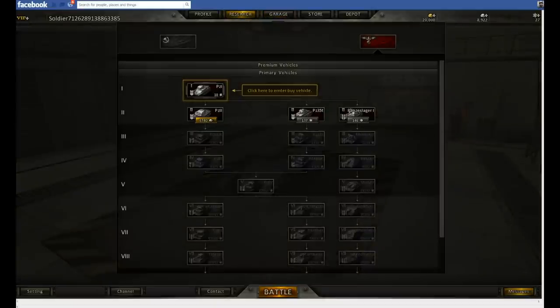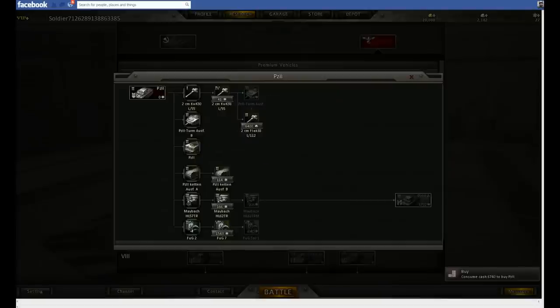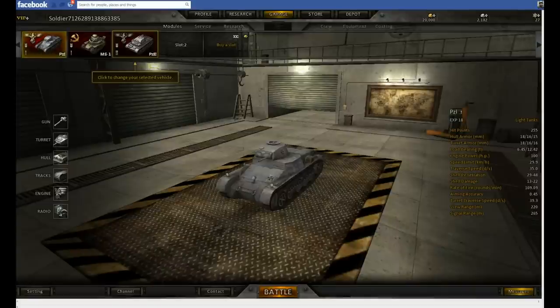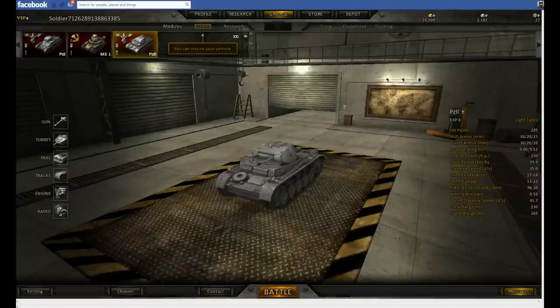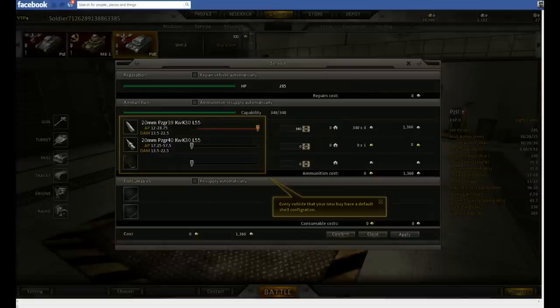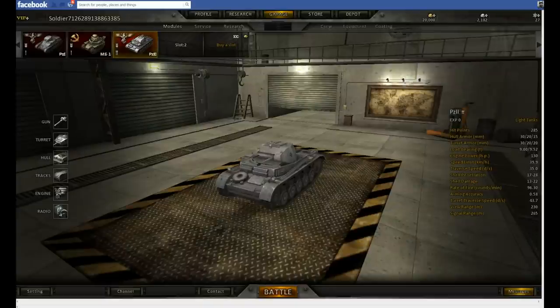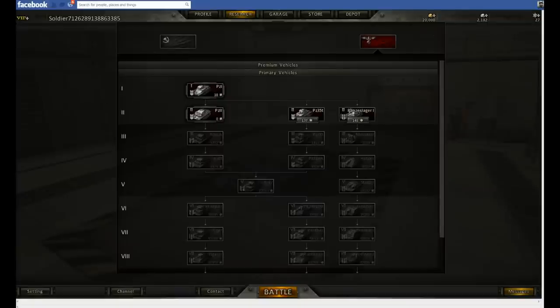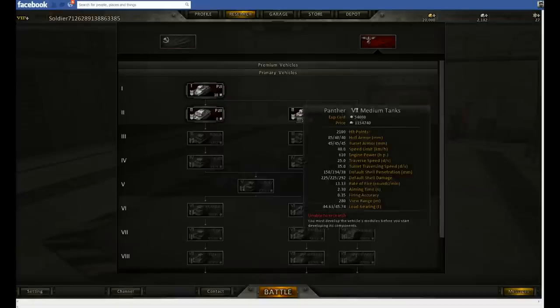Let's buy a new tank - buy a new vehicle now. Let's get a Panzer II, and there it is. I'll probably have to put one in the garage before I can start researching. There it is - yay! You can service your vehicle, and of course we need to load it with ammunition. Let's see if we can research anything. I don't have any free XP - well, I have 27, which isn't enough. So I need to actually play a game in it, which I'm not going to bother doing right now.